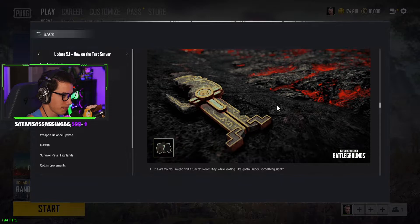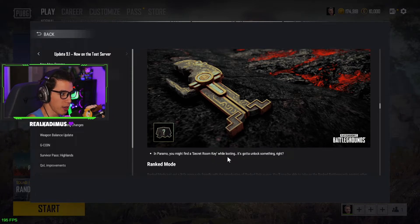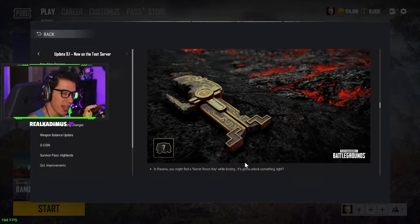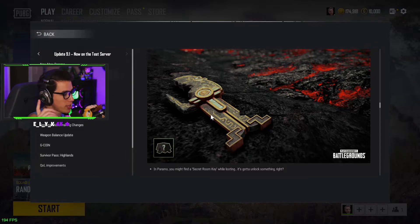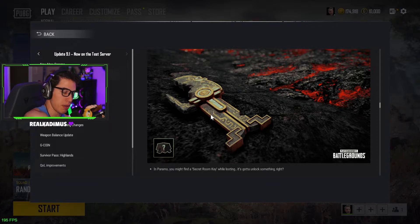A little bit of Call of Duty going on in Paramo — you might find a secret room key while looting. It's a loot bunker, but you've got to get a key first this time. I think that's a great balance because it's not a mad dash to the bunker where everyone dies — it's kind of RNG. You've got to find the key, then make it to the bunker to get whatever's inside. I don't think anyone's been in there yet; I'm really curious to see what's in there.